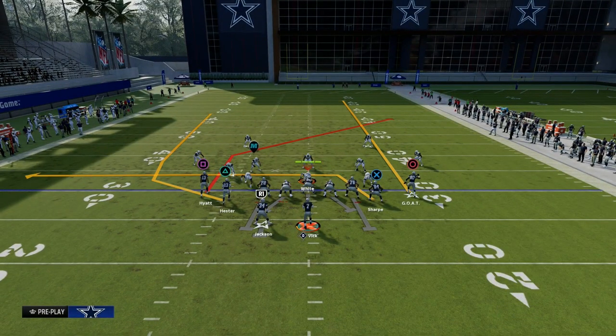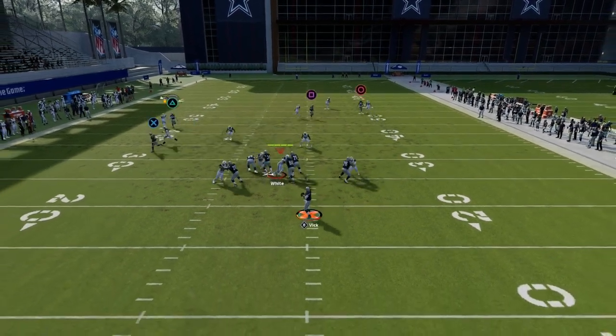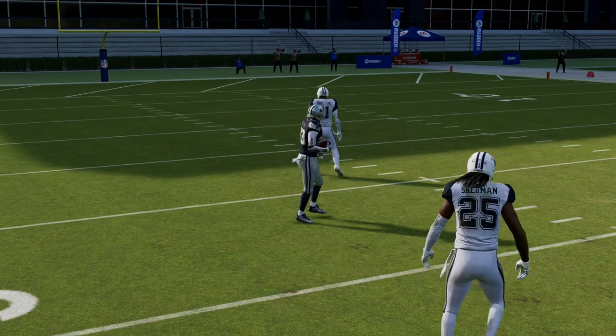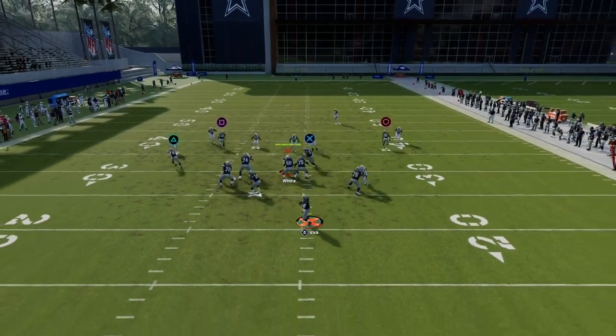Another throw I want to show you — it's not 100%, but I do want to show it — is this wheel route. I think this wheel route affords some really cool things you can do against man-to-man. In this example we have cover one robber. What I'm going to do is free-form inside that wheel. You see that catch right there? I free-formed up and inside, and that is a really, really good route.